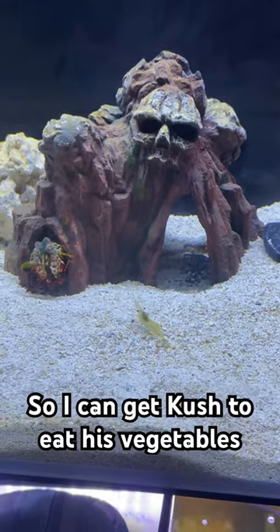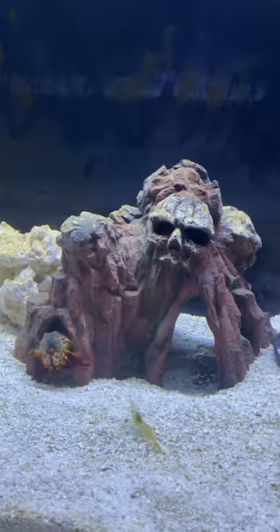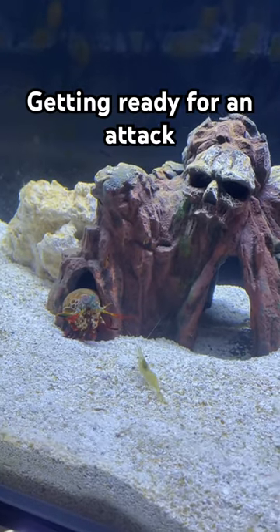The ghost shrimp has been gut-loaded with some greens, so I can get Kush to eat his vegetables. Kush hits him right there and begins to size up the little shrimp, getting ready for an attack.